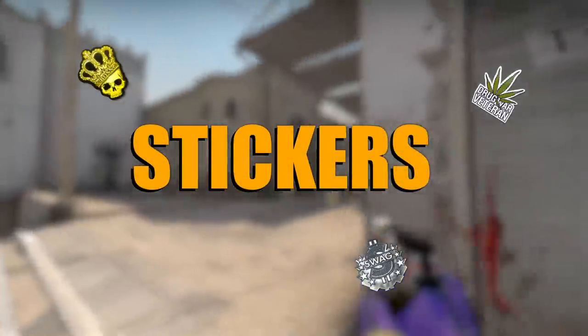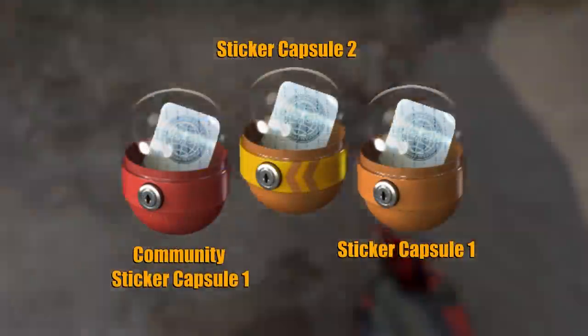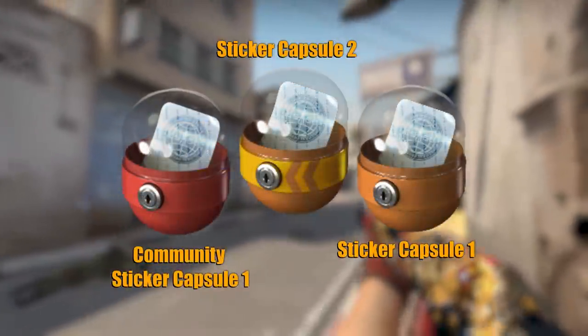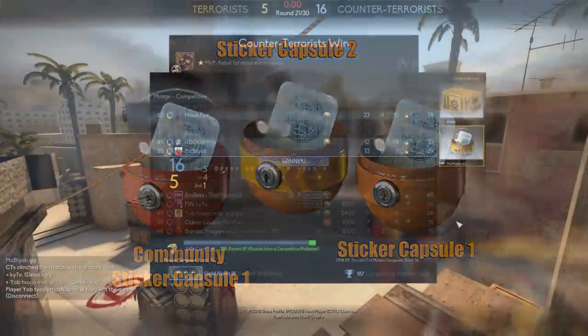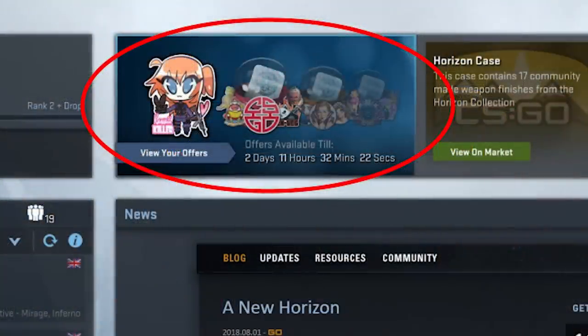You probably know stickers as these things in the CSGO menu that you ignore every time you play the game, but that isn't the way they were initially envisioned by Valve. In fact, the first three sticker capsules Valve released dropped exactly the same way that cases do — you got them as a random drop for playing the game, and you had to pay for a key to unlock them. Valve stopped doing this in July 2014 and started selling stickers in the in-game menu instead.